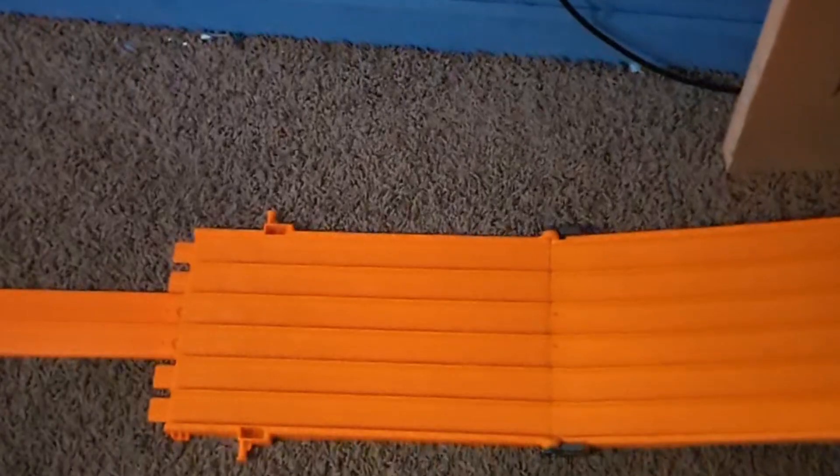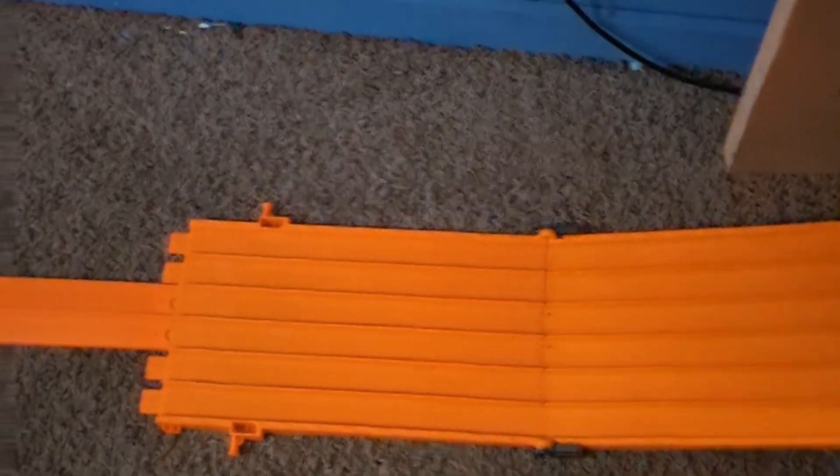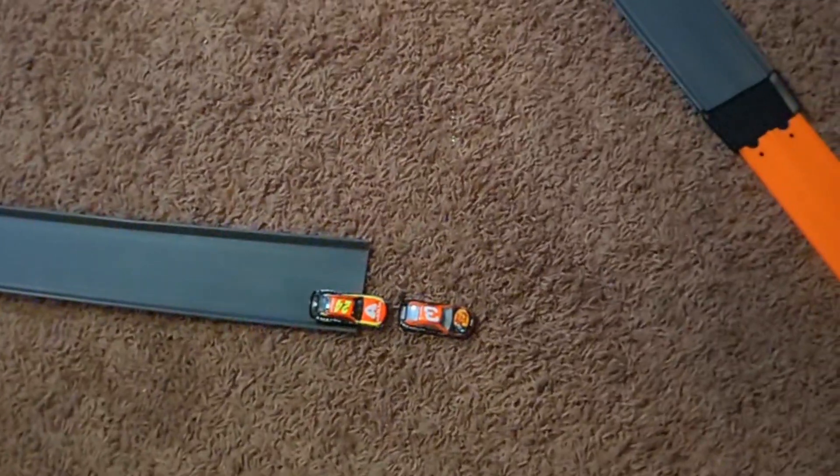Now for fifth and sixth we have William Byron versus Austin Dillon. Austin Dillon with the lead over Byron — Byron right at the end gets on his back bumper, but it's too little too late. Austin Dillon defeats William Byron for fifth.